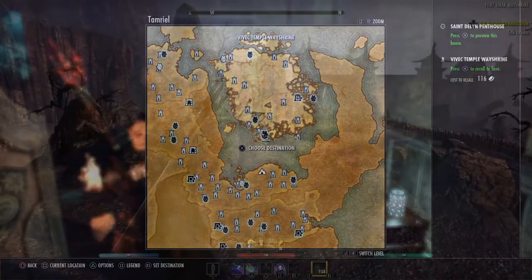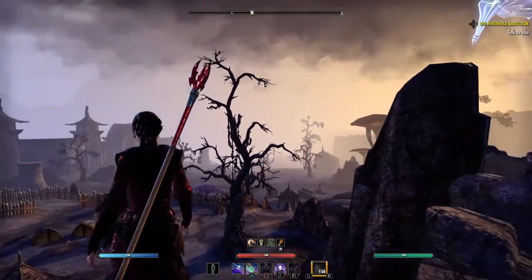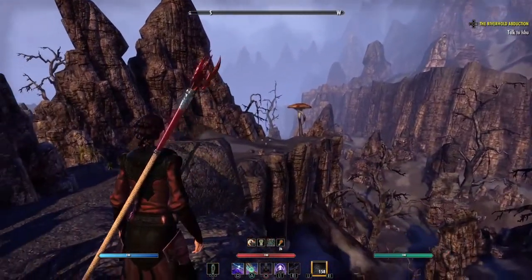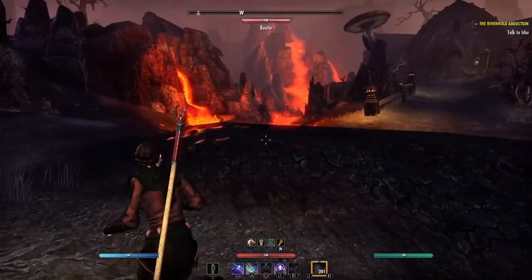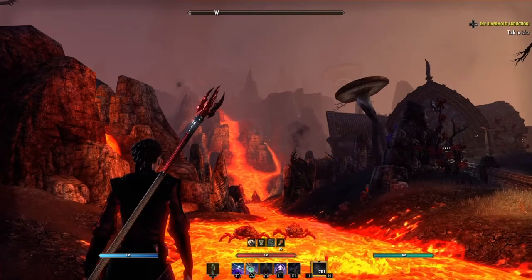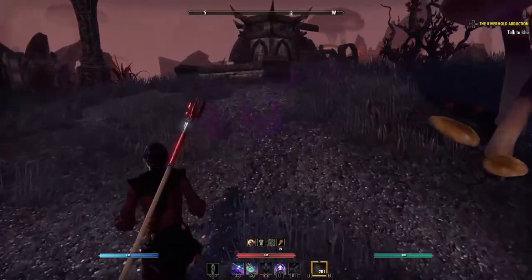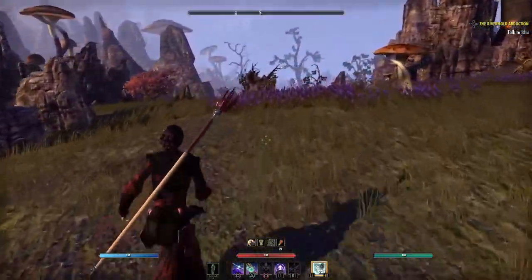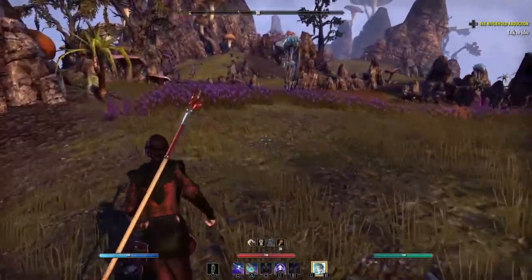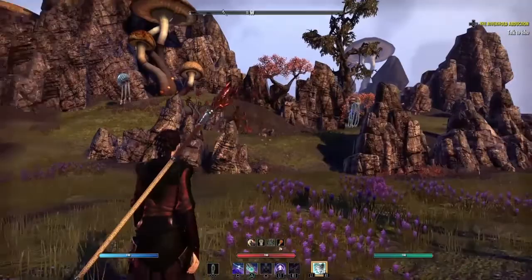Starting with Stonefalls — some of it is this very barren, rocky, craggy land, and a lot of that has to do with volcanic activity which is prevalent in Morrowind. You'll see ash raining down that kind of looks like snow, and if you look over here you'll see free-flowing lava that as a beginning character you definitely do not want to fall into unless you want to die quickly. But not everything is a desolate wasteland — you do have some grasslands in some areas.